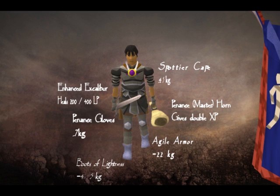Then you have the Enhanced Excalibur. If you've done the hard task list you get 200 HP every time you use the special attack, and if you've done the elite tasks you get 400 HP over time — so that's very useful. Next you have the penance gloves, also from the Barbarian Assault mini-game, which give 7 kg reduced from your total weight.